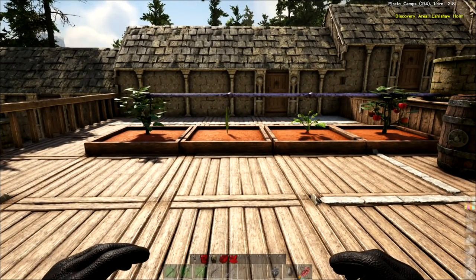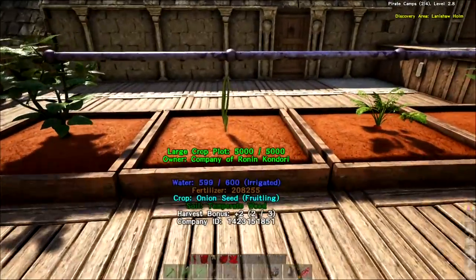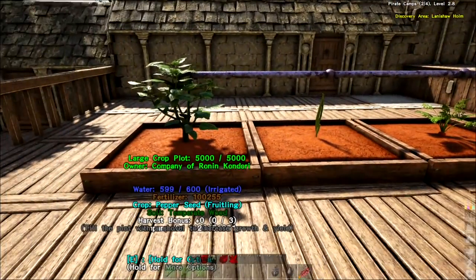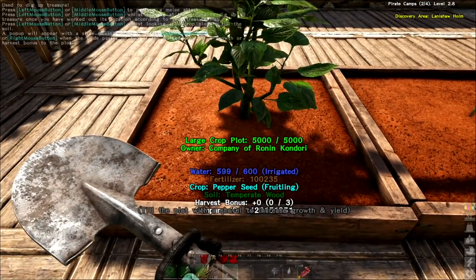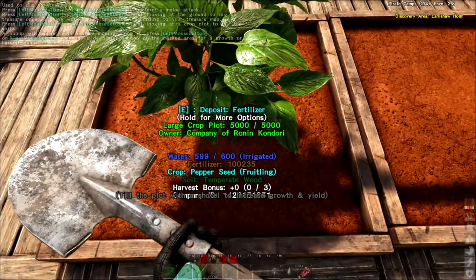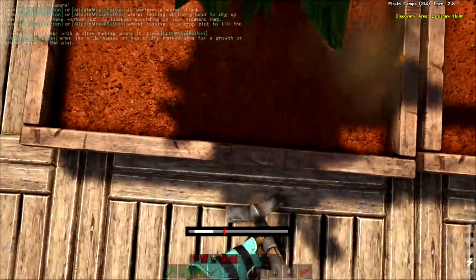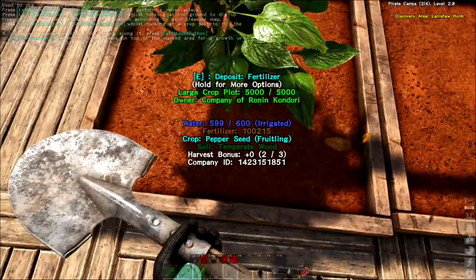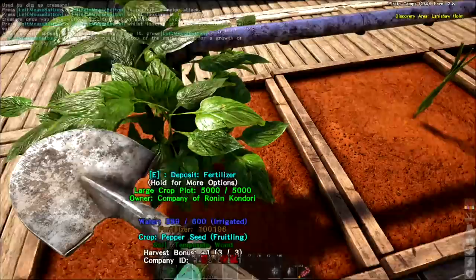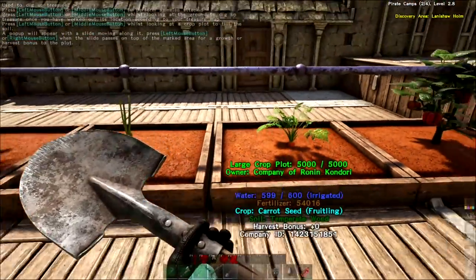We're really going to be looking for wheat and maize so we can make the foods we want. These guys have got a little bit of growing to do. At the bottom it says 'till the plot with a shovel to increase growth and yield' - the harvest bonus shows plus zero. I've got three tries to get this as best I can. If you left click on here you've got to hit the little puzzle again - it's just jarring when it moves. There we go, we get one bonus for harvest.